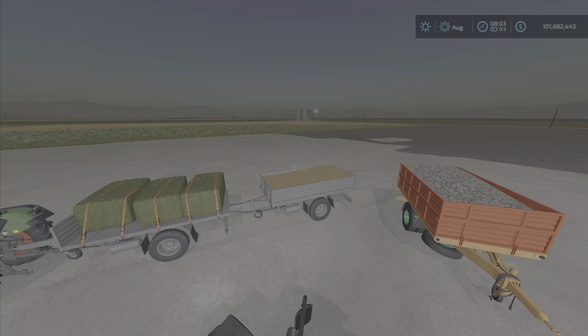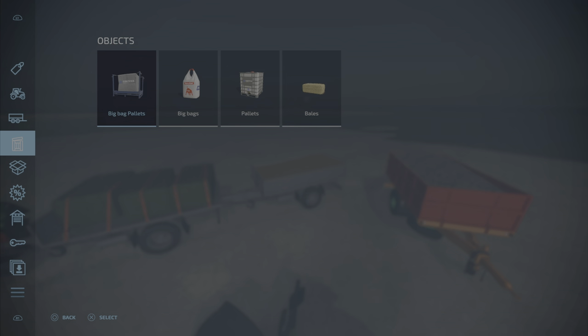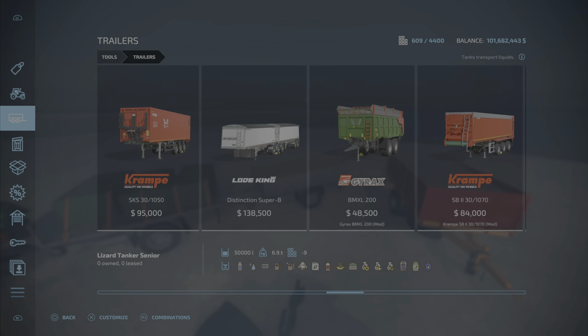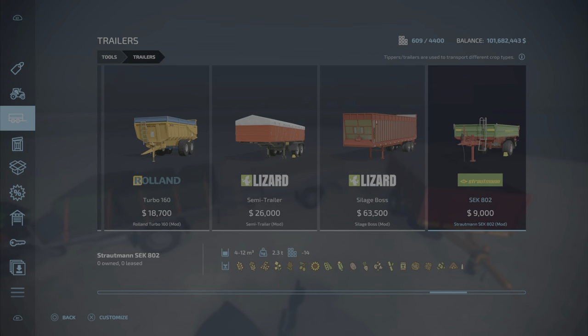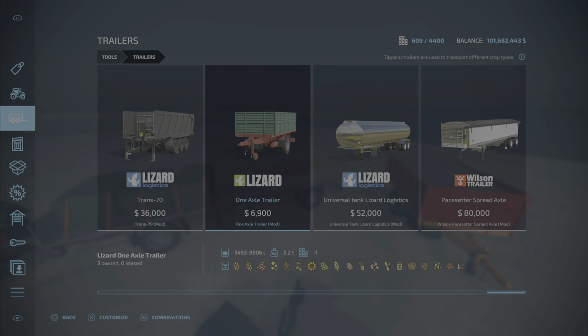Four slots on console, it is one trailer with a few different configurations as you can see here. Let's find it under trailers — and there she is, one axle trailer, sixty-nine hundred dollars, up to nine thousand nine hundred and six liters capacity, with all those items listed below.